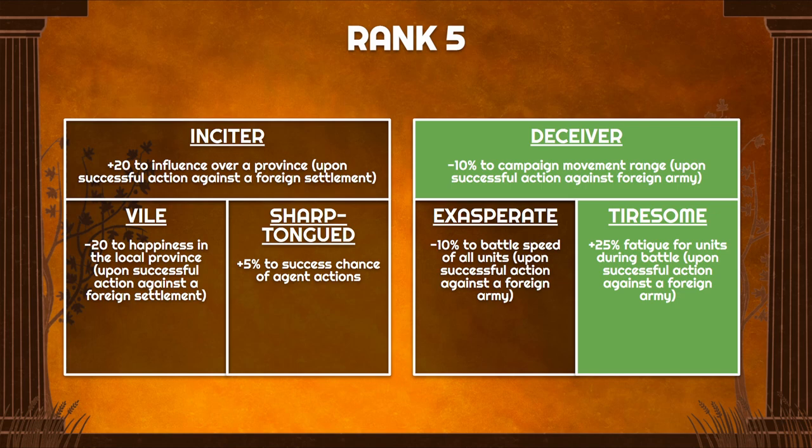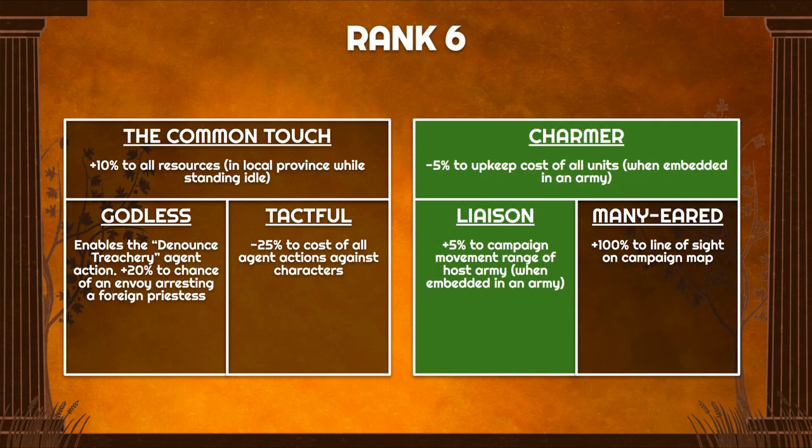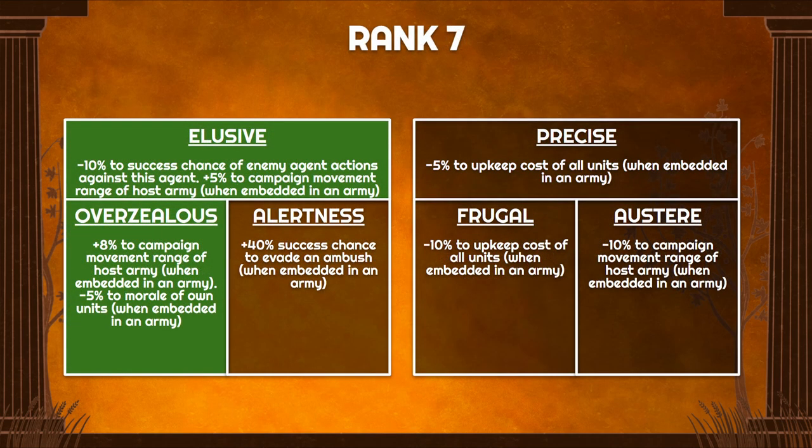At rank 5 we have Deceiver and Tiresome — a slowdown on foreign armies you're trying to chase down that also introduces fatigue for them in battle, so you can catch up and gain an advantage in combat. Then at rank 6 we have another set of core skills: Charmer gives another 5% upkeep reduction, and Liaison increases your host army's movement by 5%.